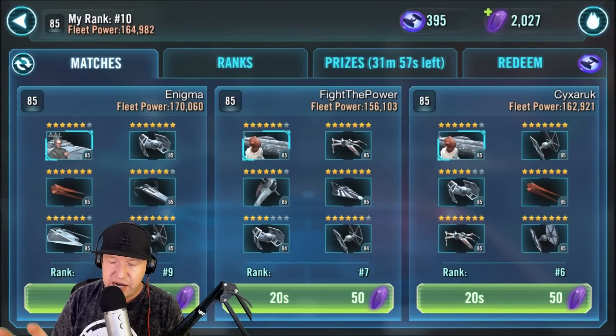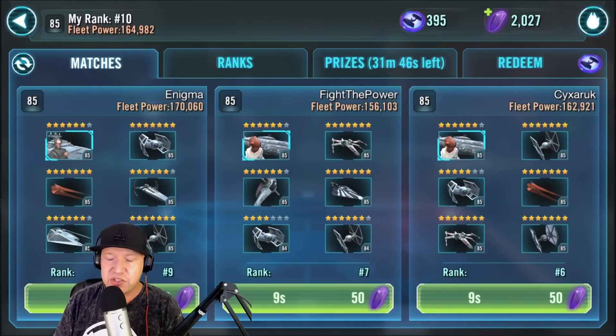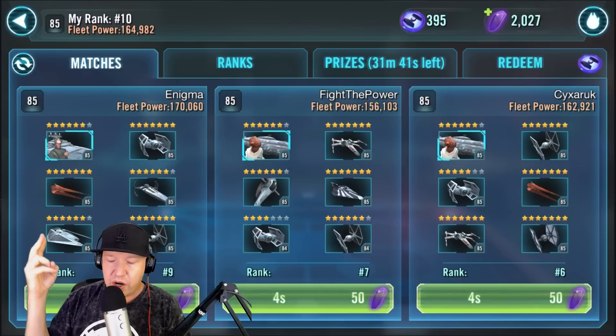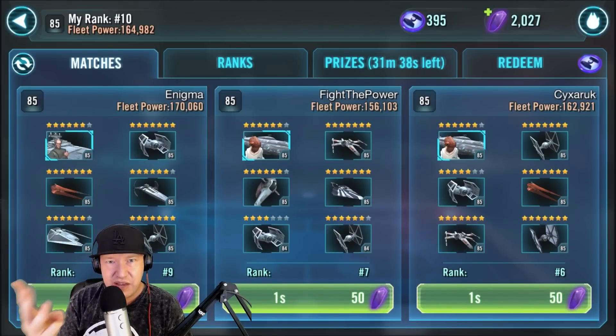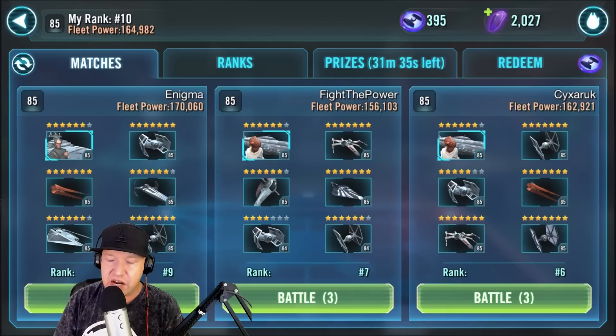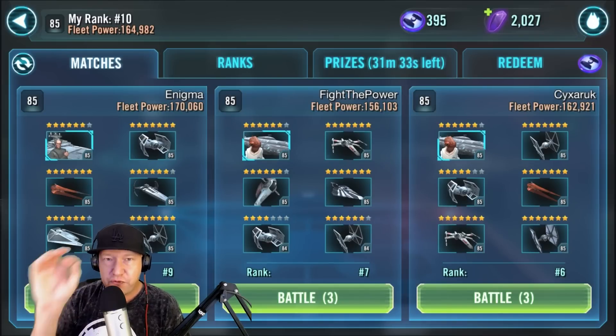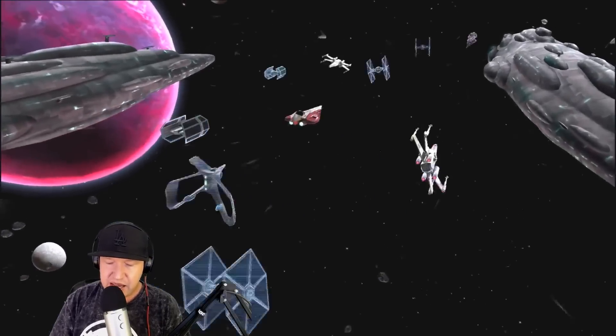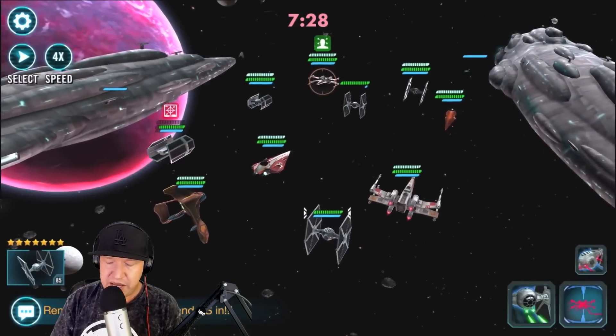Let's go do another round and see how that goes. We got a battle - going up against number six. The reason why I used Ackbar was just because I had him at high gear and ended up gearing him to 11. If you have Mace, Tarkin, or Ackbar, just pick the one you have the highest gear on and go from there, because it's all about gear for ship power. Let's go do the number six battle. Let's see if this team has Biggs - we're going to target Biggs right off the start. Yes, there's Biggs right there, so we're going to target Biggs now.